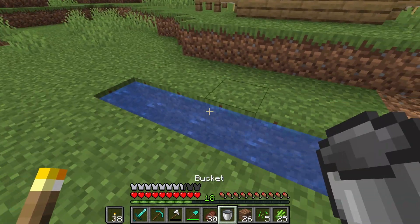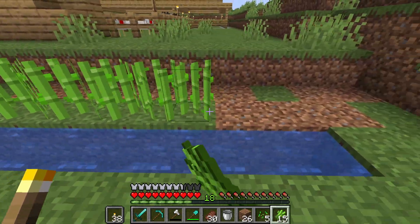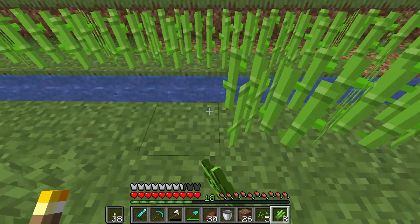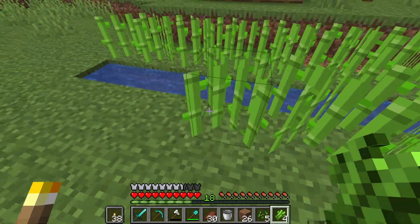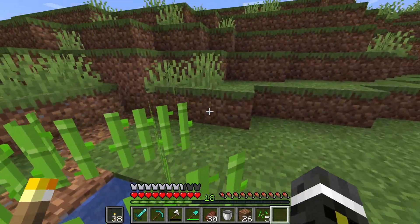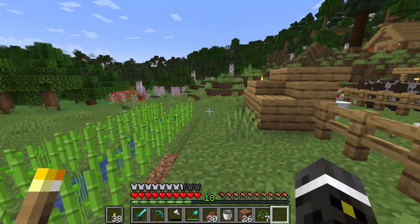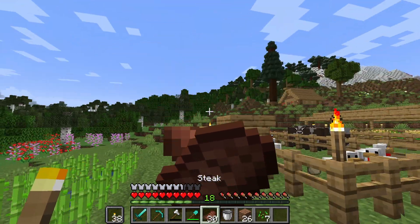I'm pretty sure if I go like this, I can just take unlimited water from here. Yep, I love that mechanic. And now I can just go all the way over like this, and I have one left over so I'll just put it over here. I know that's not the prettiest thing in the world, but it'll do for now. That's a good way to get the sugar cane growing.